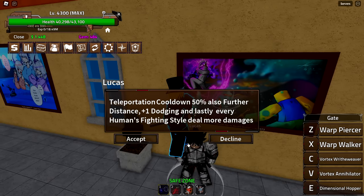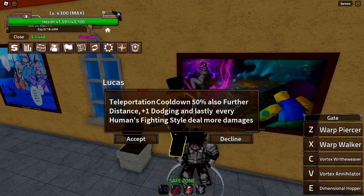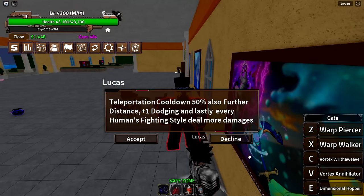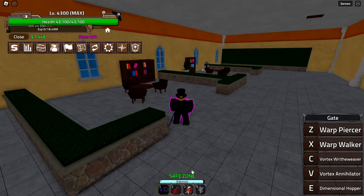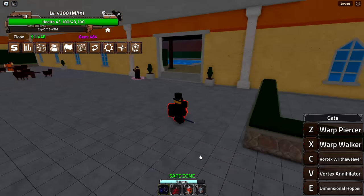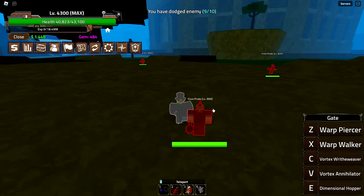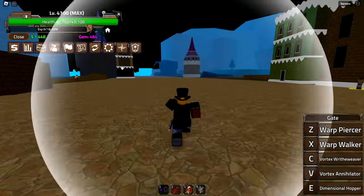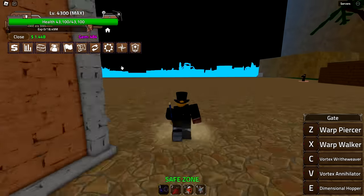We head to the final NPC, accept the reward, and now have human v2: 50% reduced cooldown on teleportation, further teleport distance, plus one dodge, and every human fighting style deals more damage — so things like dark leg and dragon claw. Testing it out, I should now have 11 dodges, and the teleport cooldown does appear to go down faster.